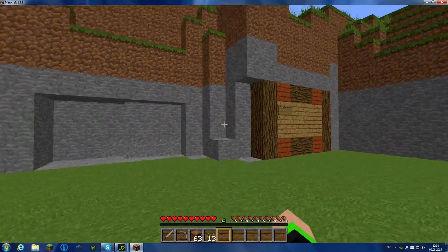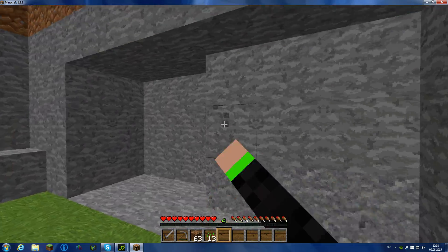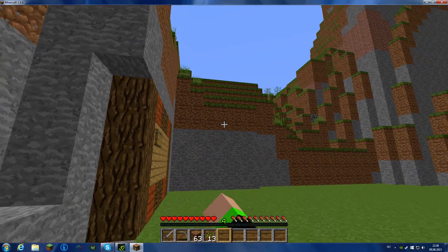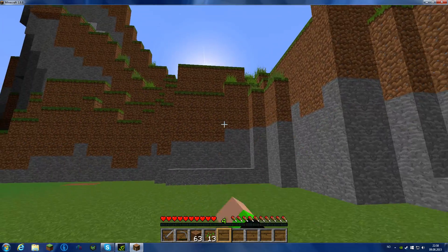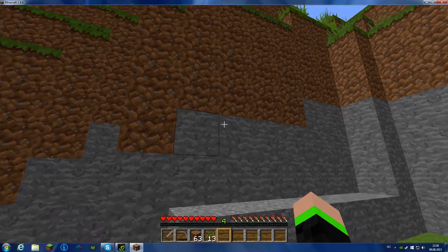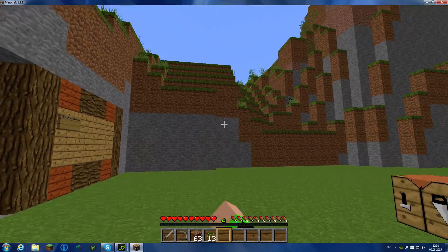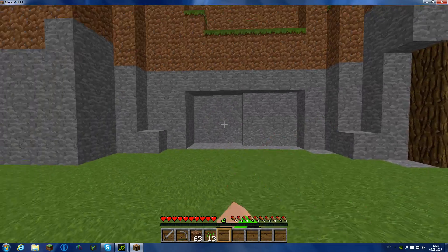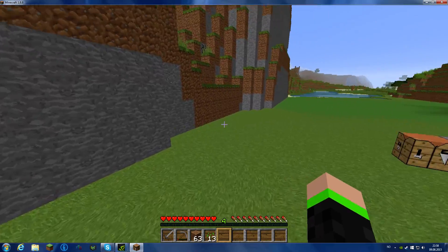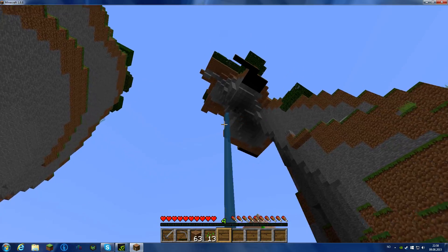So here is where my base is going to be. I'm going to mine into this wall and put a roof on top of here all the way over there, and also in here. So maybe this area is my storage, this is my smelting, this is the crafting and the mine and the bedroom — all the cool stuff like that.